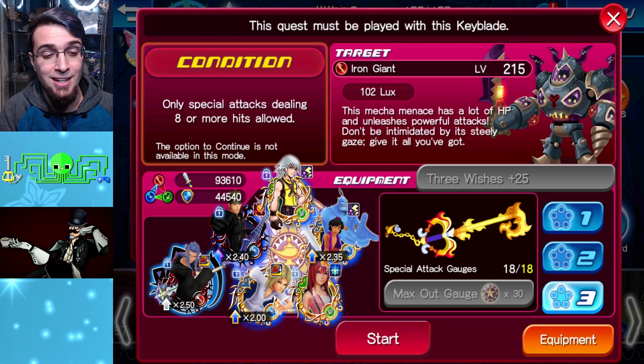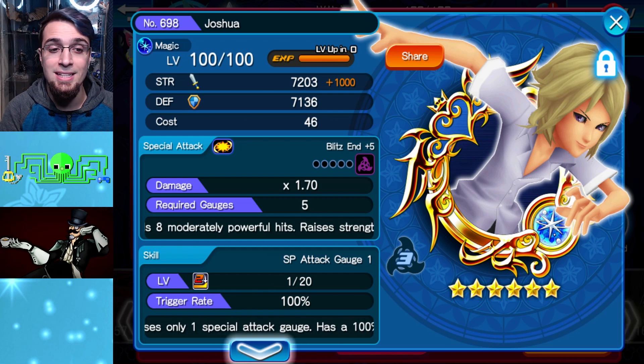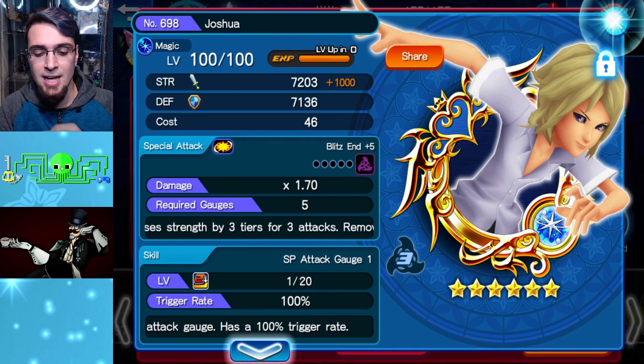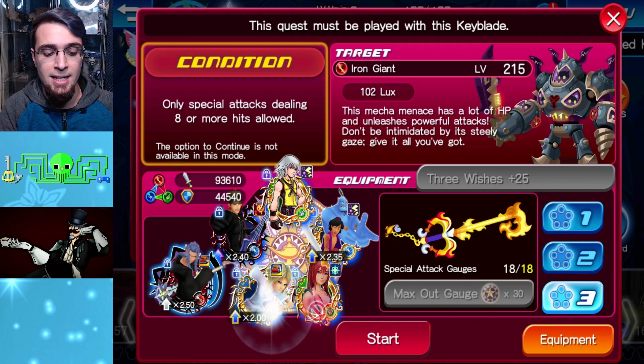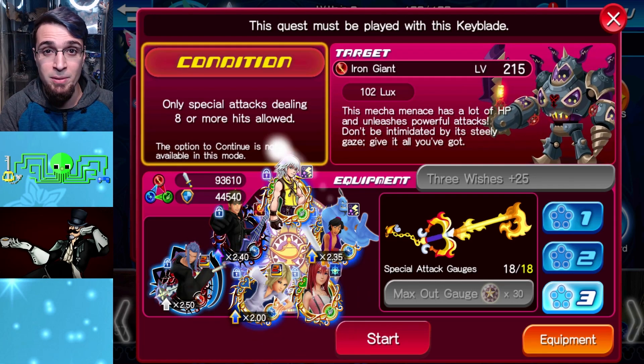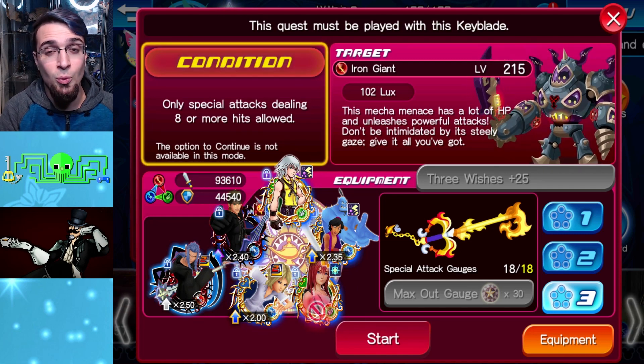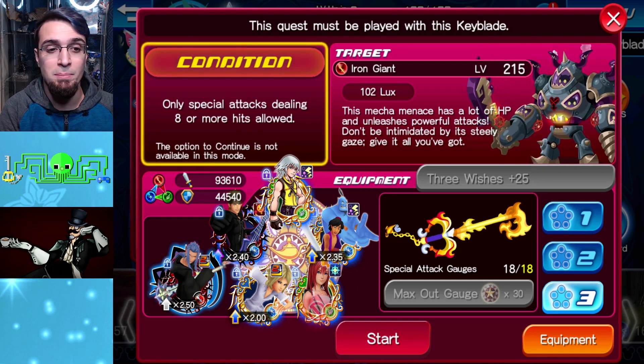Tip number one: increase your skill perk as far as possible. Tip number two: get two Extra Attack metals and put Sleep or Paralysis on them. If you do Sleep, your pet medal has to be the medal with Sleep on it — that guarantees the giant will not hit you. Joshua is basically our buffer for three attacks, so he'll buff these three metals. The remaining slot here is for survivability. This isn't the end-all strategy — there are probably better ones — but this is to fully complete the quest.